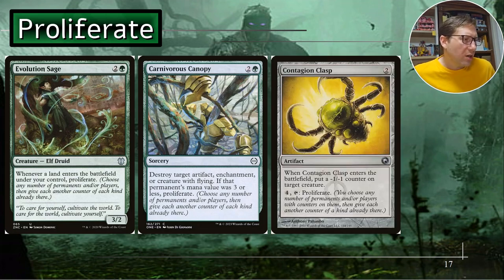Contagion Clasp - two mana artifact. When it enters the battlefield, put a minus one, minus one counter on target creature. You can proliferate other players' stuff too, so that minus one, minus one counter can proliferate until the creature is gone. Or just make it super weak and leave it there as a zero, one. Pay four and tap to proliferate - four is a lot, but sometimes you need that option.